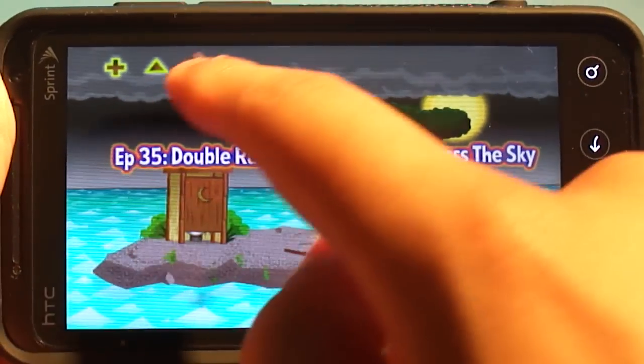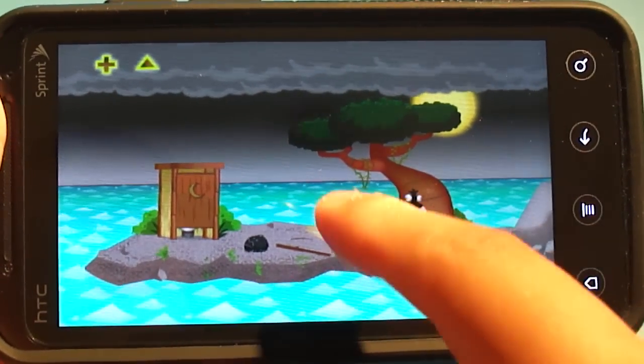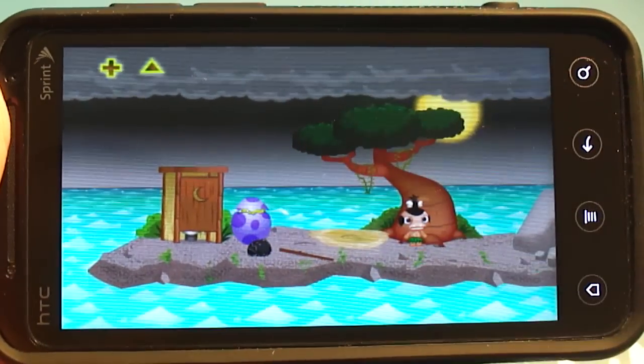It's called Pocket God, and from what I've gathered, it's a series of episodes that you play through. I think we're in episode 34 or 35, which has the addition of the Double Rainbow, for those of you that have seen that YouTube video.